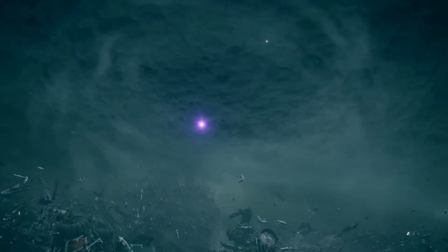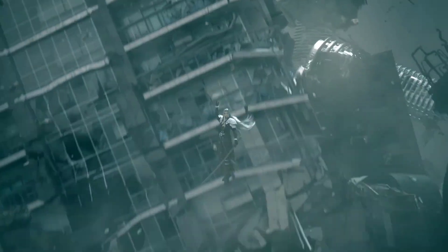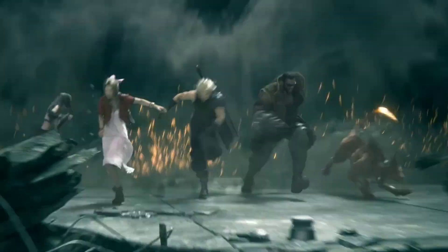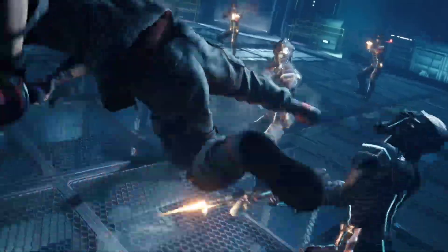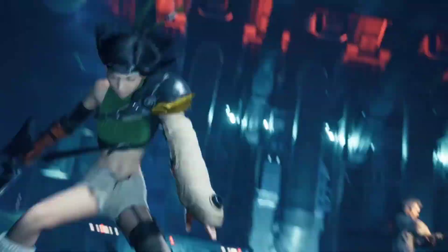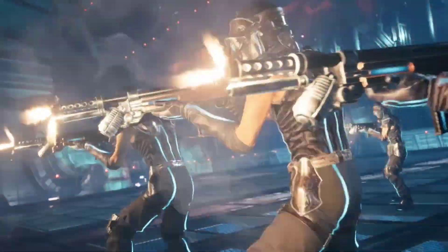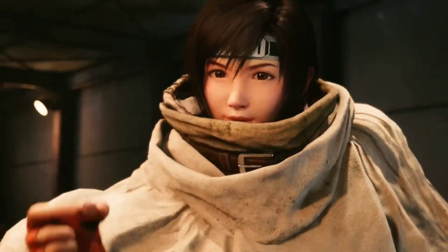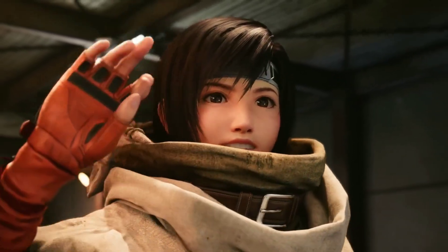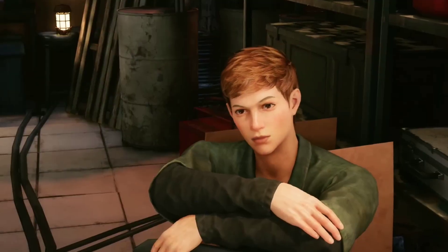In this chapter, players can control Yuffie and her partner Sonon as they infiltrate the Shinra building and try to steal the ultimate materia. The chapter introduces new gameplay mechanics, such as team attacks and synergized abilities, that add more depth and variety to the combat system. The chapter also expands the lore and characters of the Final Fantasy VII universe and sets the stage for the next part of the remake project. Final Fantasy VII Remake Integrade is a must-play game for fans of the series and newcomers alike, and one of the best-looking and most enjoyable games on the PS5.